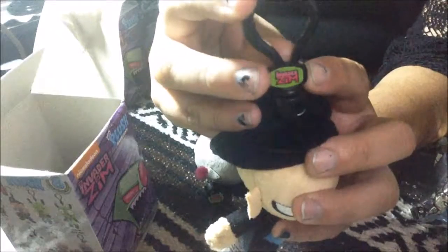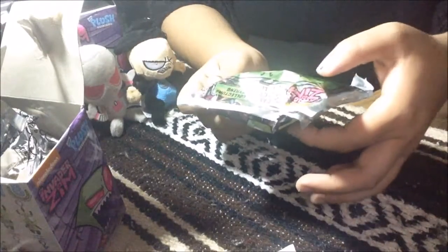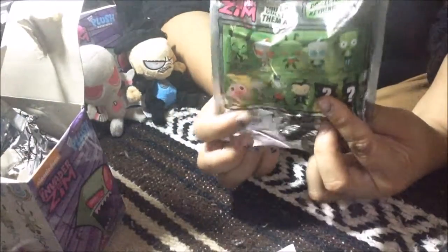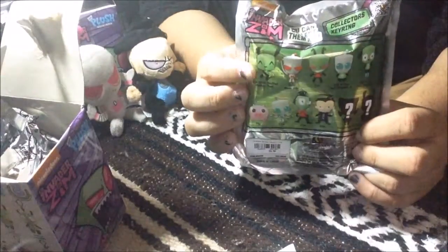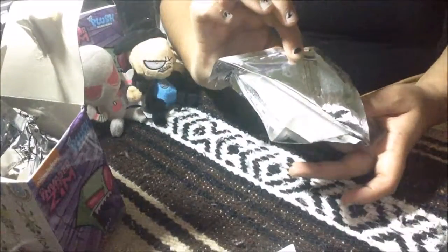I just noticed the keychain — it has this little metal tag. Now we are going to open these two. These are collector's key rings, and there are eleven choices we can get. Out of the eleven, there are two that are mystery — we don't know what we're going to get. I'm definitely hoping for Girl in the puppy costume, or this one with the monkey plushie, or the pig, or the original Girl.